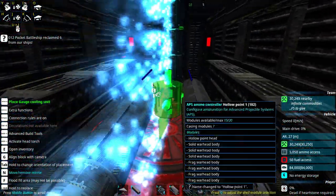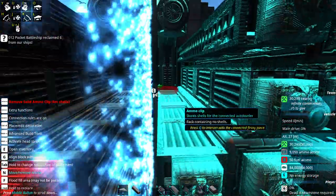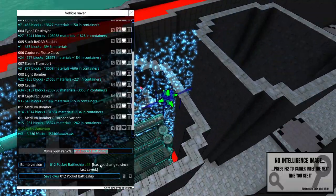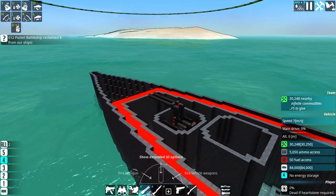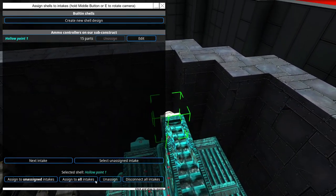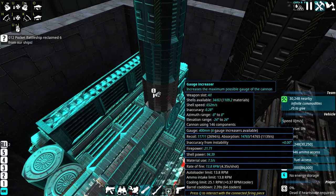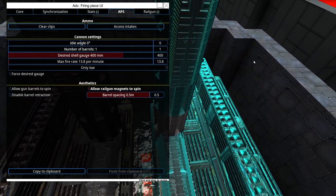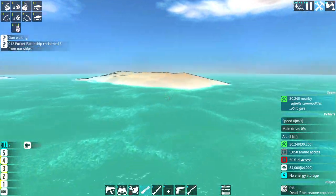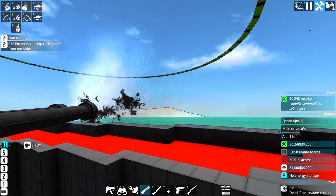Could we fit any more loaders in - potentially offset stack a pair in here? They'd only have one thing each, but it would give a stronger alpha strike though we'd lose sustained firepower. I've got to be a little bit careful listening to the commenters. They said efficient rather than necessarily highest output. I'm going to call out - whoever it was that said that - we now have a worse fire rate. But to be fair it's still good.